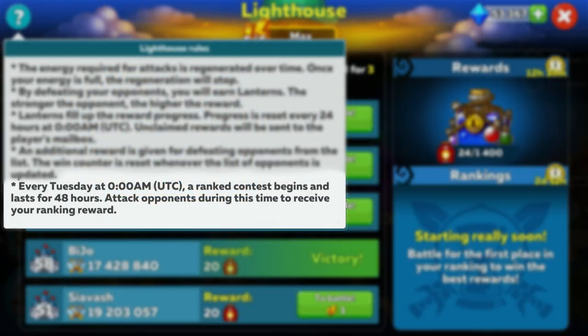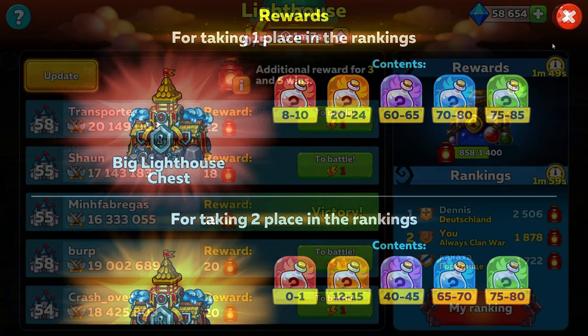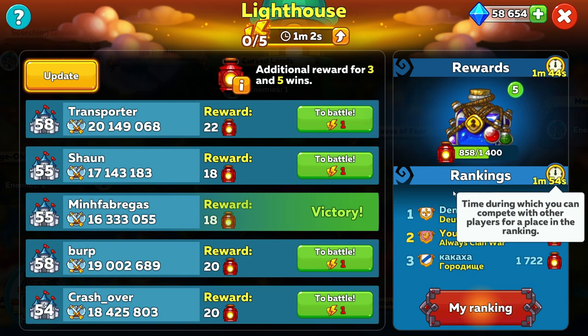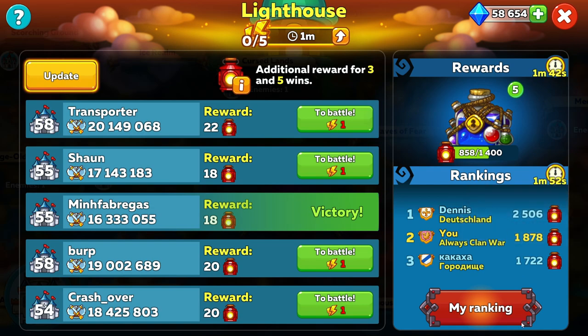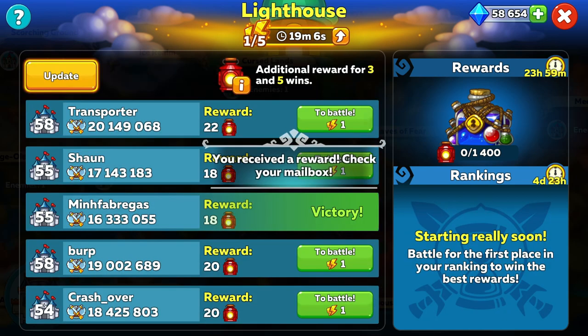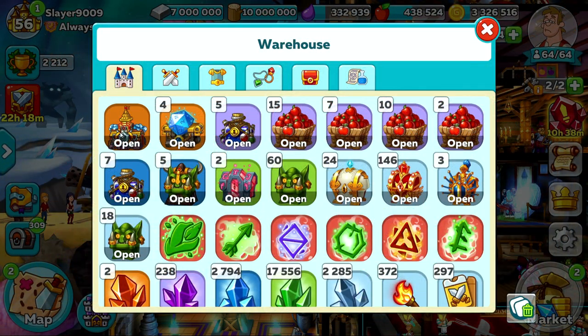Rankings come around every Tuesday at midnight UTC, as it says here on the top left, and it lasts 48 hours. So within these two days, always make sure to earn what you can. On my first run I was able to earn 2nd place with 1878 lanterns. I didn't use any diamonds to refresh my energy or refresh my opponents, so this is what you could earn if you spend enough time on the game and make use of your energy when you have it. Earning top 3 places really does earn you a hell of a lot of elixirs, so let me show you what I got from opening these chests.